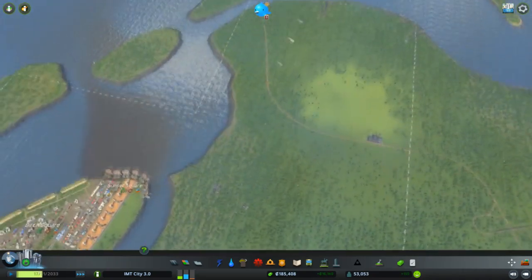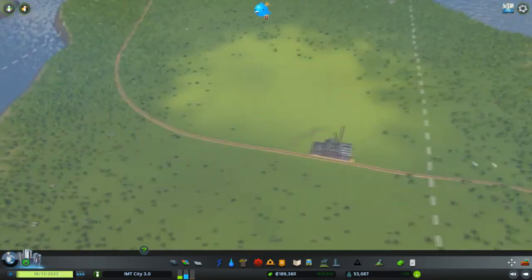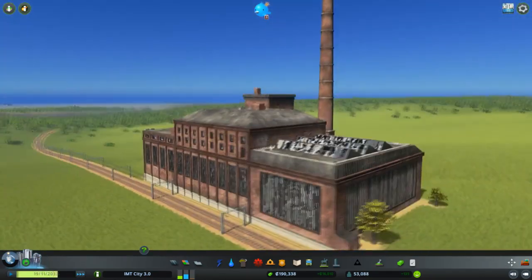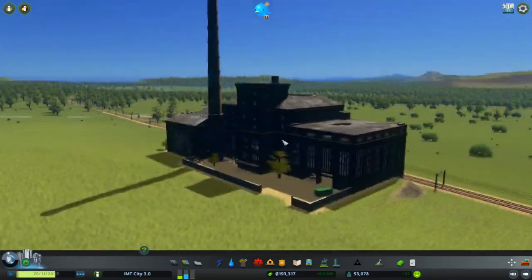Let me work with this new area. As you can see, we also have a train track and an abandoned building here — I'll let it stay. It looks like a factory or something, and it will look nice.